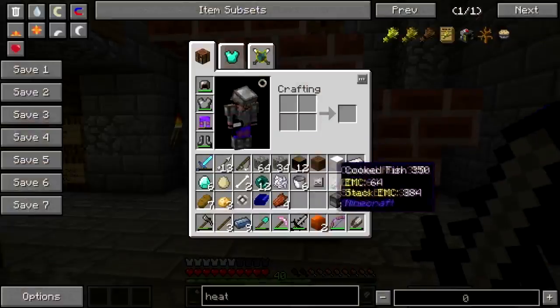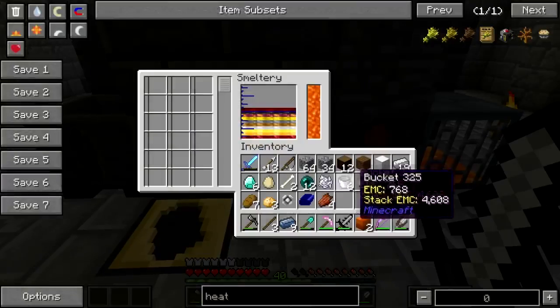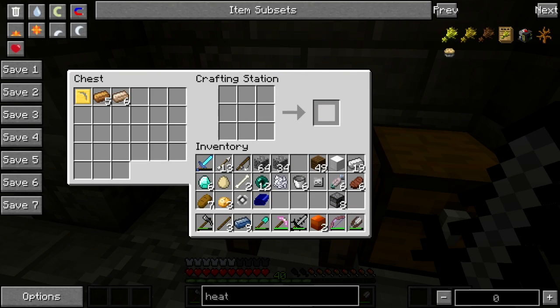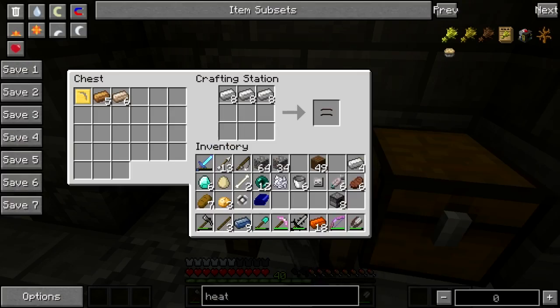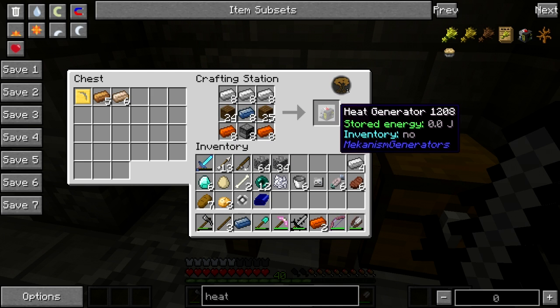Oh but first I need wood — I have wood, never mind, let's do the thing. Put this meat into the smeltery. Just throw the wood in. Oh, these don't stack, do they? Nope.